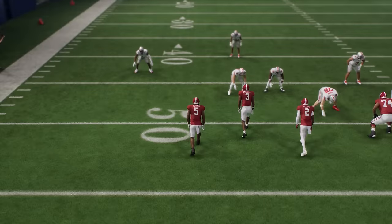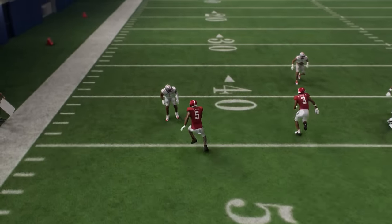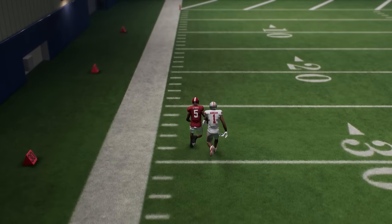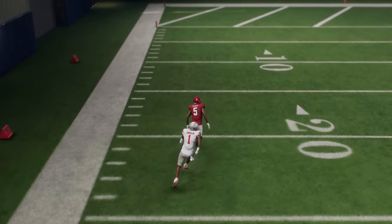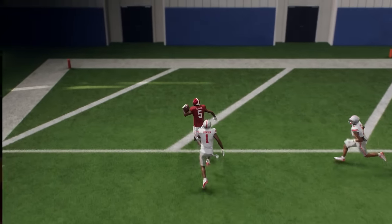Now, if we go to the replay, we're going to see why this happens. I've said this in multiple videos that when this receiver runs into the cornerback, the cornerback will lose acceleration, but the receiver will not. So when he runs into him, you can see how he just slingshots around him, kind of like you would in Mario Kart or something, as we get a very easy one-play touchdown to this receiver on this play as well.